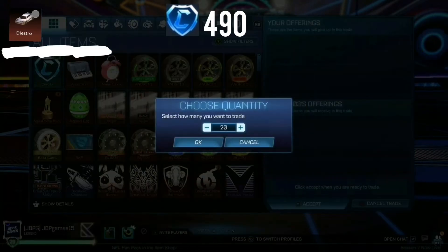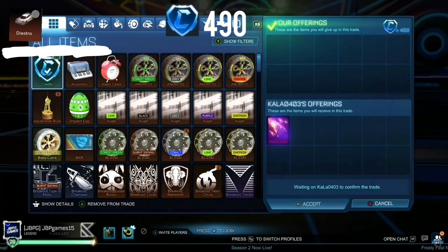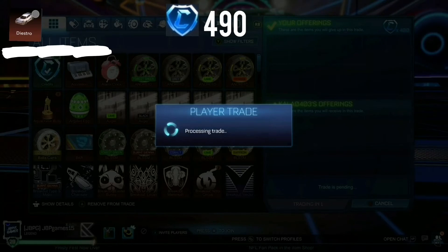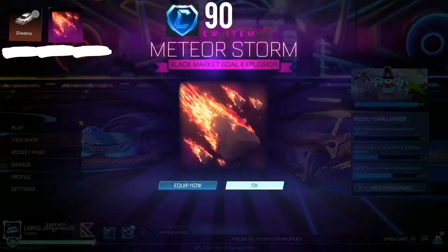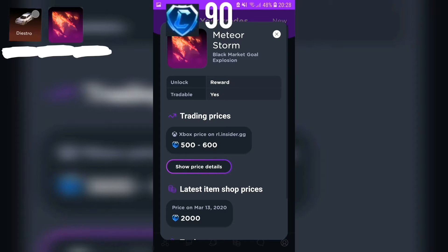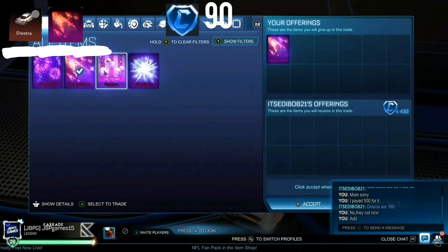Now on this trade, this guy wanted 400 credits for this item — it's another black market. It's Meteor Storm. We got it for 400 credits. That's pretty good, because as you will see when the trade is done, it is worth more than that. It's worth 500 to 600 credits and we got it for 400.